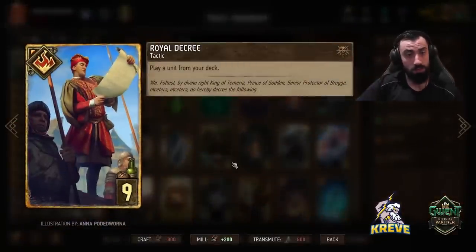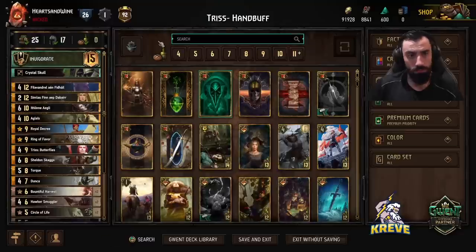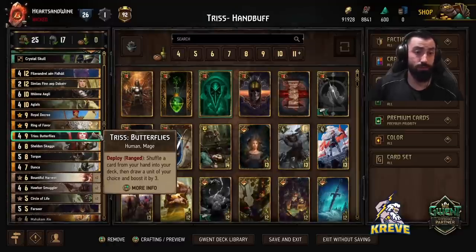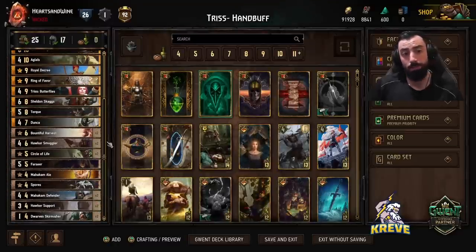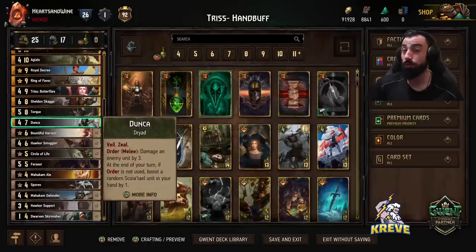Speaking of consistency — with Decree, it allows us to play a unit from our deck. You might like to go for Triss with Decree, or perhaps some of these cards that are going to give you that boosting of the hand. It's very important to ensure that early on.